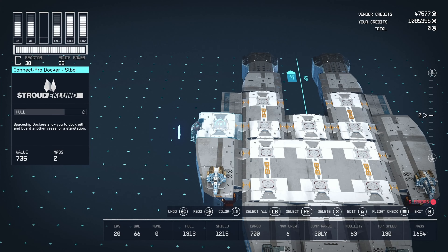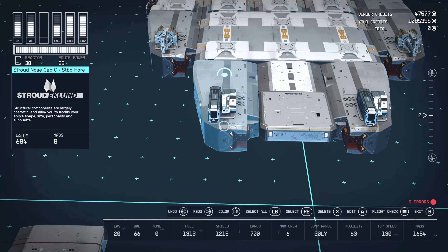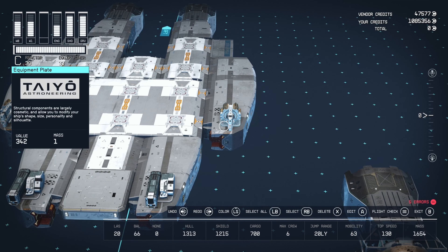We also have the Kinect Pro Docker Starbird from Stroud-Eklund. For weapons, we have a pair of Reza 300 PHC SX Pulse Lasers from Shinigami — C-class, 960 range, 4 fire rate, 11 hull damage, 34 shield damage, and 4 power — mounted on equipment plates from Taiyo. In the second slot, we have the Marauder 115 Rapid Railguns from Horizon Defense — C-class, 960 range, 4 fire rate, 33 hull damage, and 4 power — also on equipment plates. At the back we have two more SAL-6330 engines, though they're actually the 6110 variant, which is noticeably less thrust than the 6330.